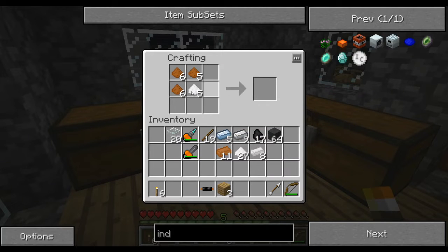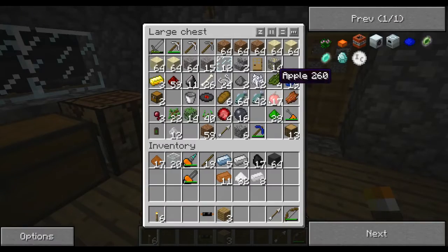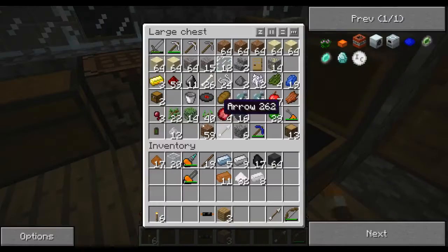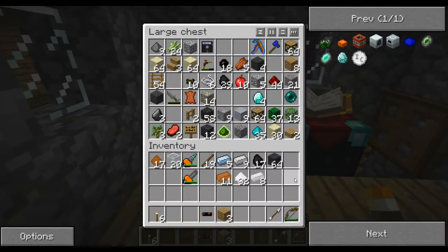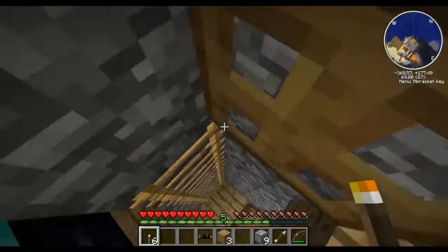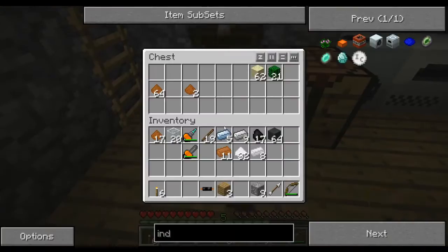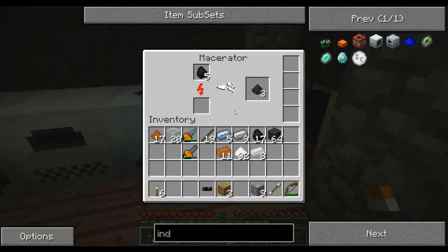I don't actually know how much I'm going to need — why is that not working? Because that's silver dust, not copper, not tin dust. That's iron dust. Looks like I have no tin dust — unfortunately there's no way to get around the fact that I'm going to need to do this now.